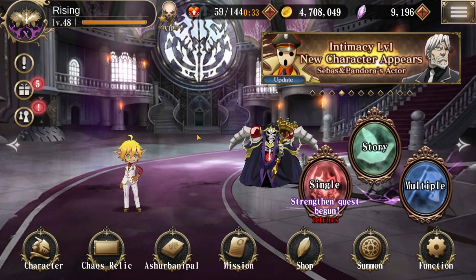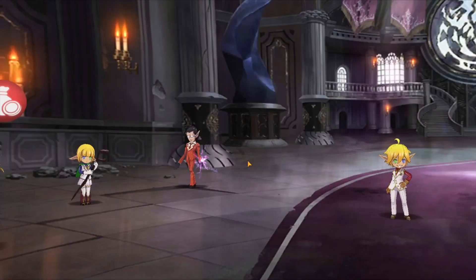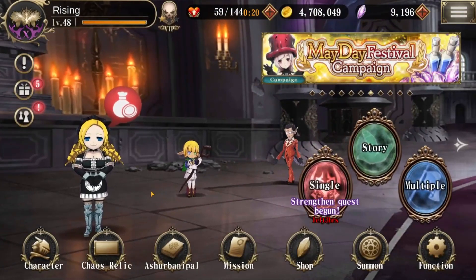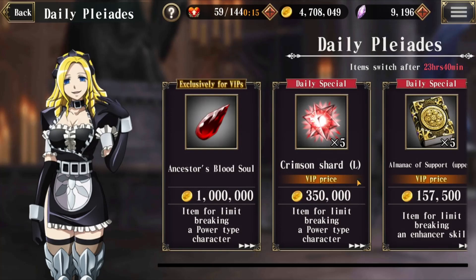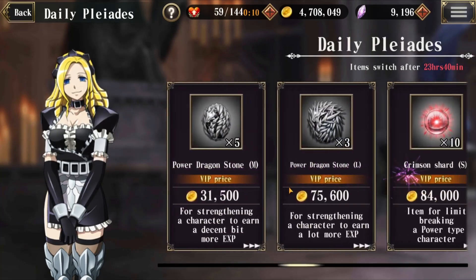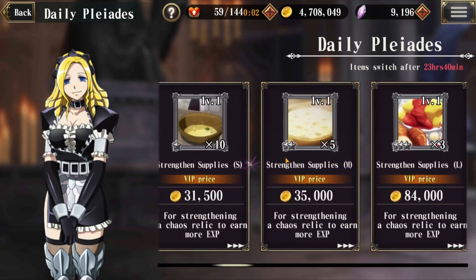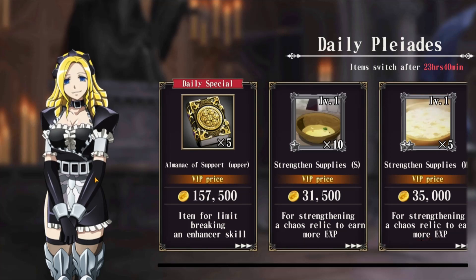Once you log in you'll be brought to the main page and there are really three things of importance here. The first is on the far left — it's the daily Pleiades vendor, it'll be Sebas or any of the combat maids. They all offer useful and powerful items that you probably want to buy eventually, but they are pricey. Their inventory changes each day so be sure to check back and see what is available.